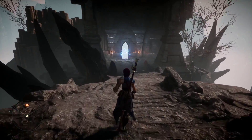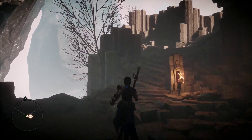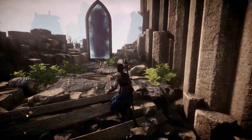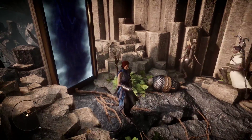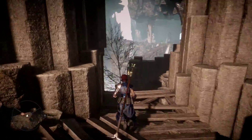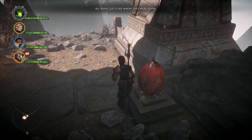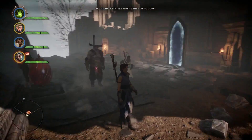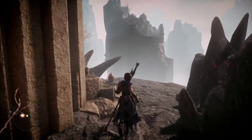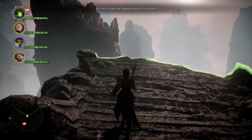Hey homeboy! Alright, so here's a couple other secrets. Going up this ramp is something — a skin, I think this is the skin that shields, maybe not, but it's something. And then you can examine the stone and it'll be like — oh, that's where the controller passed — so you come back here and there's one of these stones.